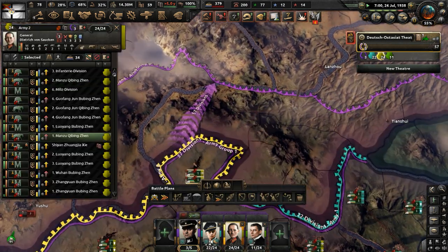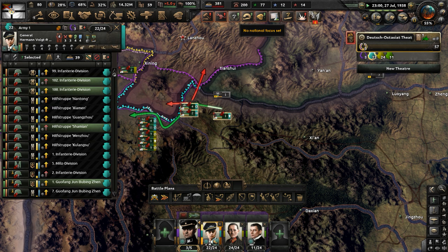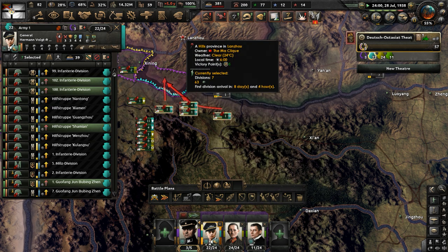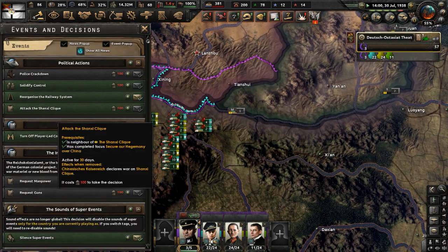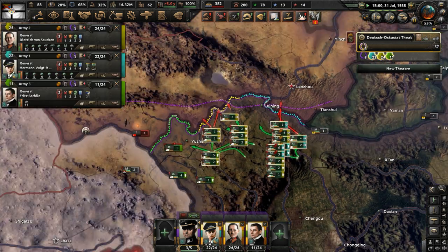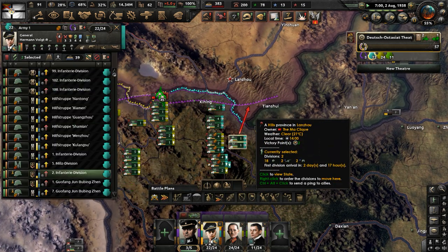Move in — capture their capital, get this over with. We have cavalry, they're relatively fast compared to infantry. Capture Xiong Xui and Lanzhou, just get it under our control. We have 84 political power — once we get 100, we're going to instantly start the attack on the Shanxi Clique decision. Lanzhou is now the capital since we took their previous capital.